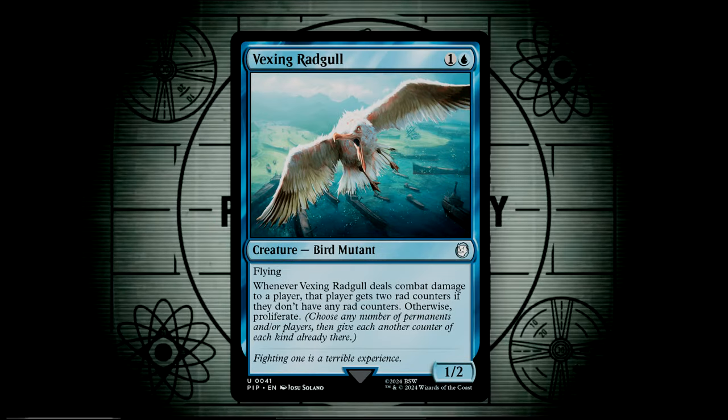Vexing Rad Gull is a 1/2 for 2 with flying. Whenever it deals combat damage to a player, that player gets two rad counters if they don't already have rad counters — otherwise, you proliferate. This is a great proliferate trigger, and it's a great way to ensure players have at least two rad counters on them, whenever they get them from the combat damage or from the proliferate.